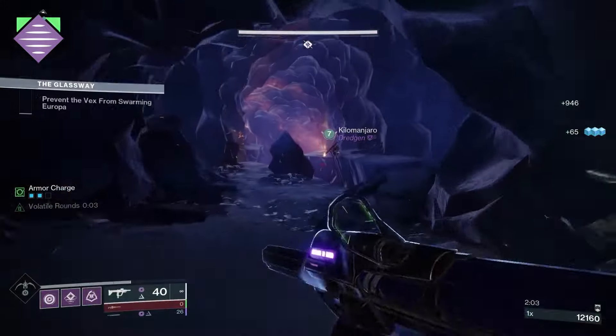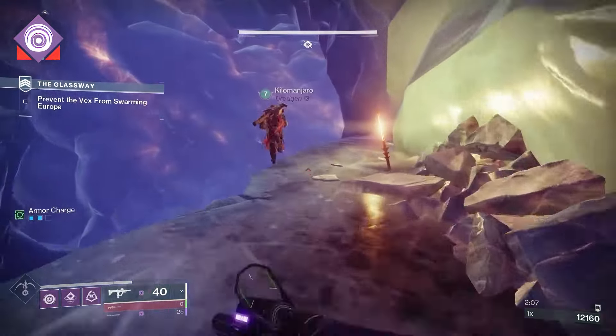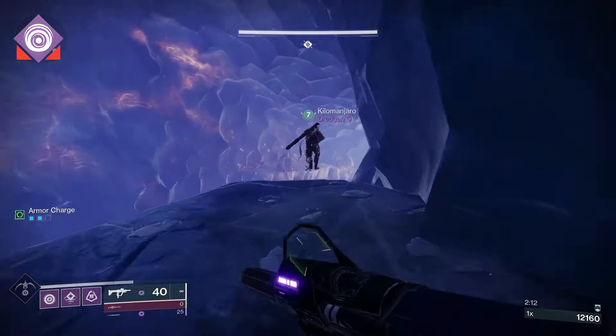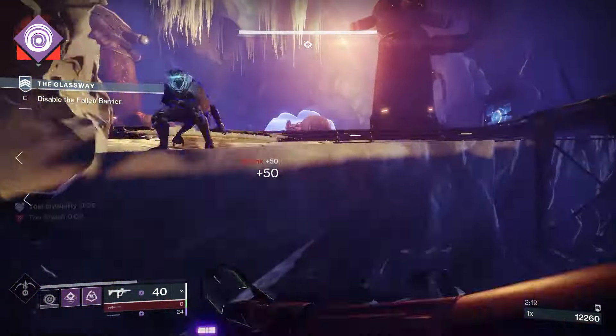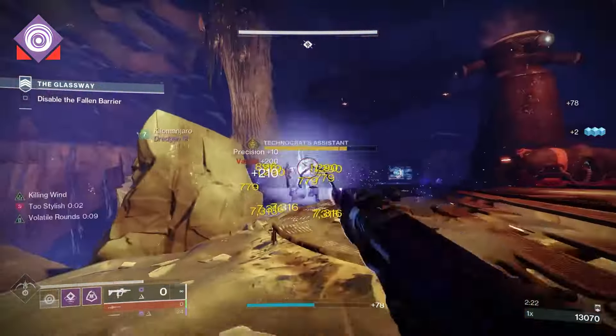The first Void debuff that you can apply on opponents is Suppression. Suppression means that the target is knocked out of any active abilities and can't activate abilities for as long as suppression persists. This includes supers, and the super will not be refunded if you are suppressed out of it. Enemy combatants will be disoriented, and any Overload champions will become stunned upon being suppressed.